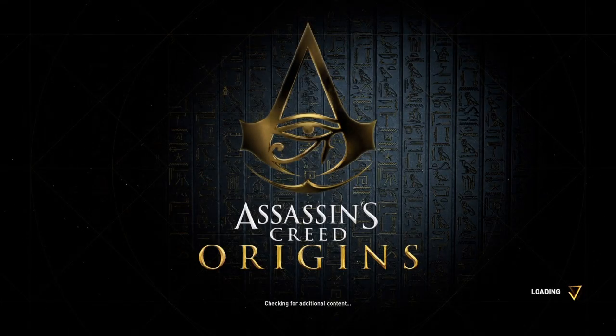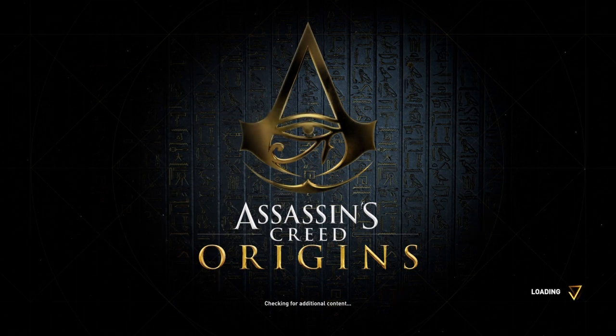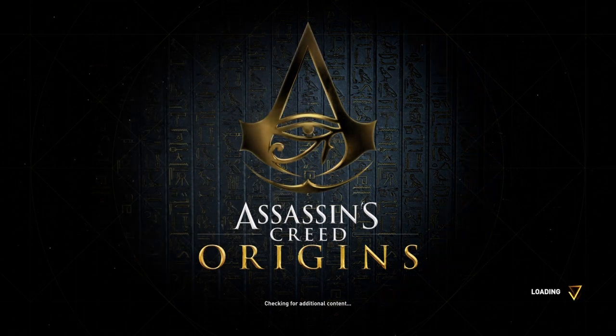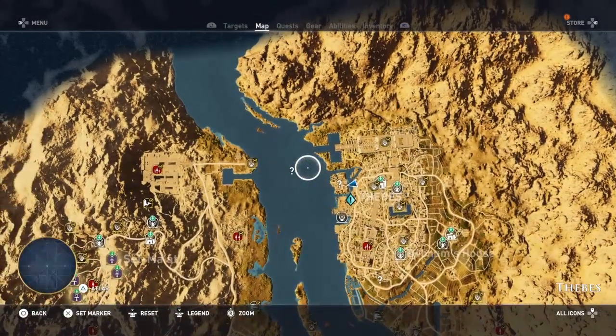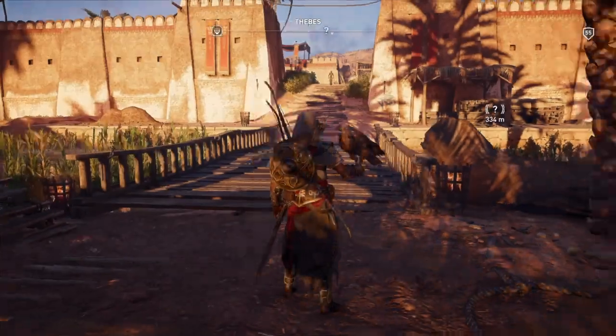Hi everybody, welcome back to my 100th walkthrough of Assassin's Creed Origins: The Curse of the Pharaohs. On this video we are going to be doing another location in Thebes. This is the ship's graveyard, and you'll find it just in the sea there in Thebes.